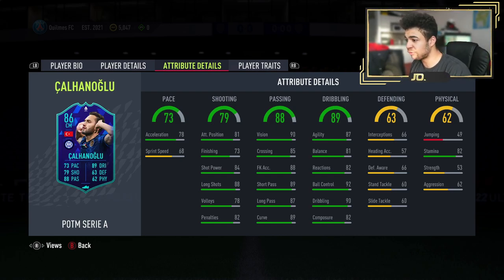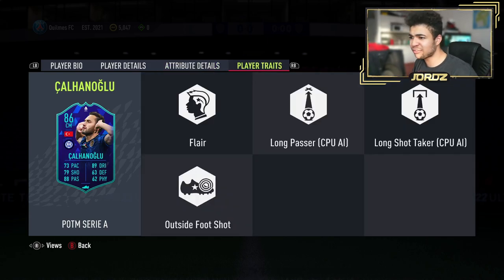Shot power's 84, which is pretty decent. Dribbling and ball control also — 90 and 92. Let's have a quick look at the player traits. He has got flare, long passer, long shot taker, and outside the foot shot. Those are pretty good traits to have for a centre mid.